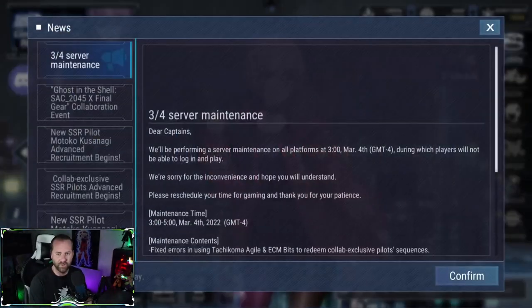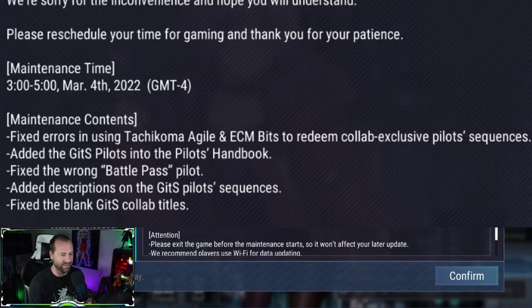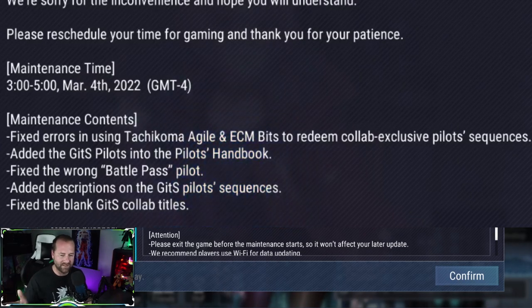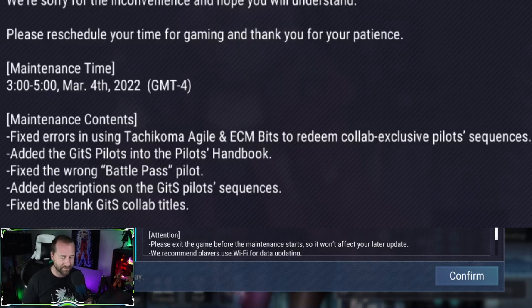Let's pull up the news for the 3/4 maintenance. Patch contents include: fixed errors with the Tachikoma agile and ECM bits for redeemed collab exclusive pilot sequences. At the very start of the Ghost in the Shell collab there was a mix-up with the summoning system — players weren't getting bits properly. They also added the Ghost in the Shell pilots into the pilot handbook, and fixed the wrong battle pass pilot image.